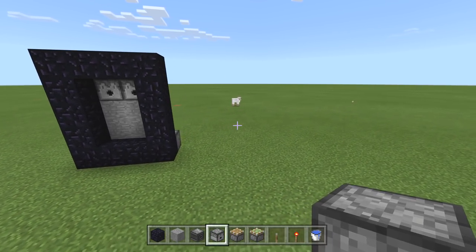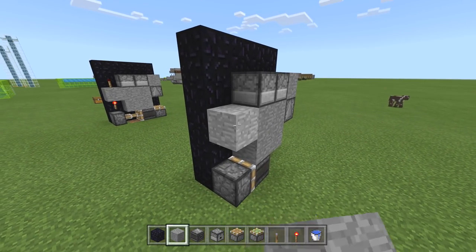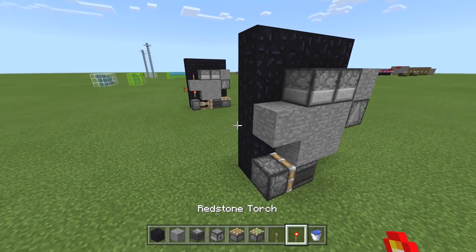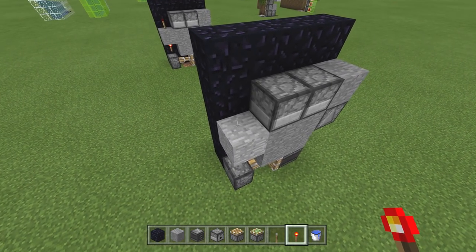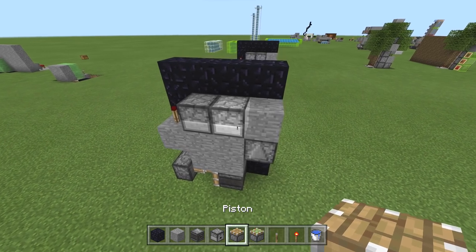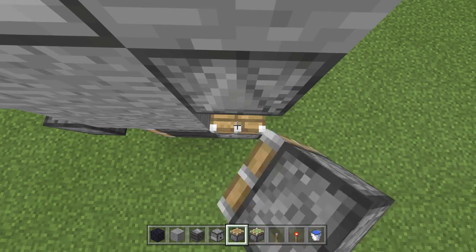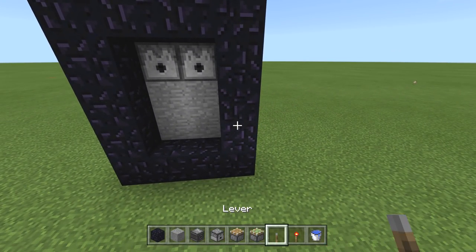Now for the redstone part: throw a solid block right there, a redstone torch right there, and another redstone torch right there. The only thing left is to place the sticky piston right here.